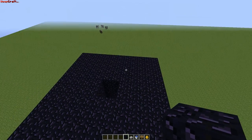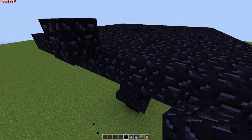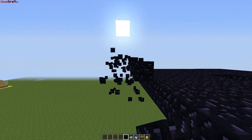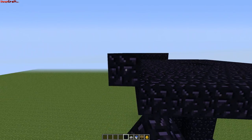Alright, so once you have this big platform done, you're going to go like this and make a ridge all around it — just like this. You can also skip past this part. It's a pretty simple idea.